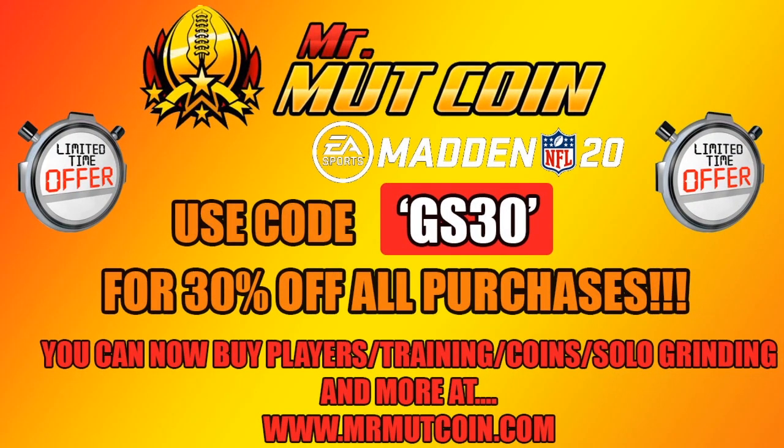Team of the Year has finally arrived and we know you need some coins because they are expensive. Head on over to mrmuntcoin.com where you can purchase coins to get the team you need — purchase players outright, get your solos grinded. Everything you need is there. Link is in the description, use code GS30 for a limited time offer for 30% off.